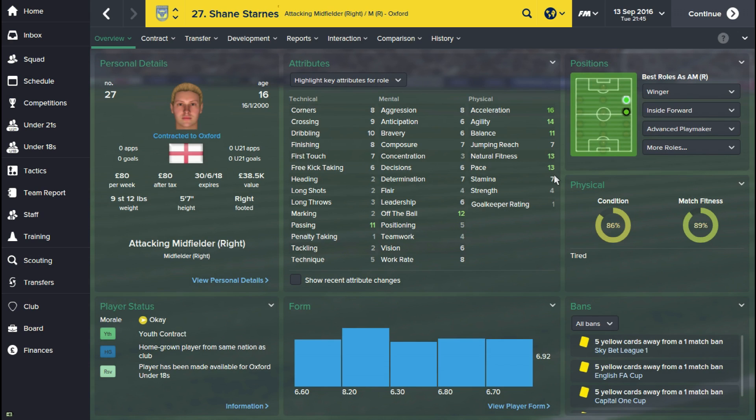Now his stamina is up to seven. You can see that physical attribute has gone up a couple of notches. With the player's personality, your training facilities and so on, these are the things that are going to improve your players a lot quicker than if you don't have good facilities.